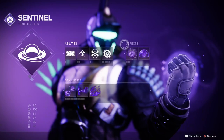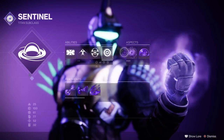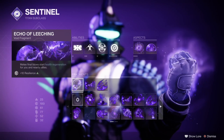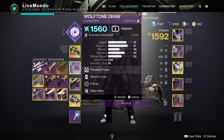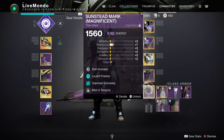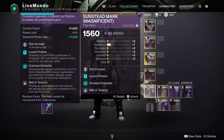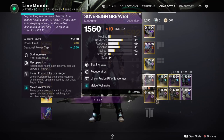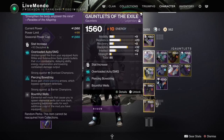Welcome to the video. This is my solo run of this week's featured master nightfall, the Glassway. I'm doing it on Sentinel Titan — you can see my fragments and aspects here. I'm using Osteo Striga for overloads, Wolf-Tone Draw bow for barriers, and Threaded Needle as my heavy. I've got the Chest of Animo's Light, which helps me get my abilities back faster.